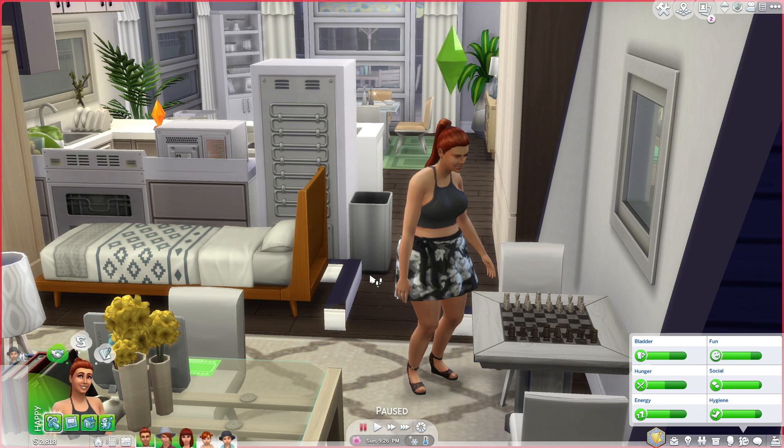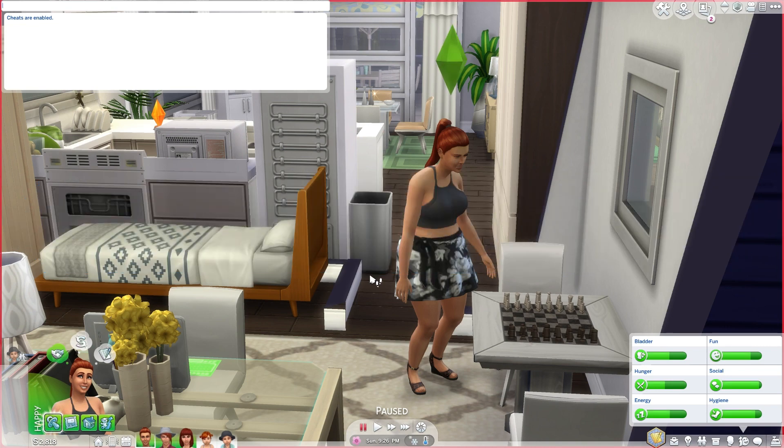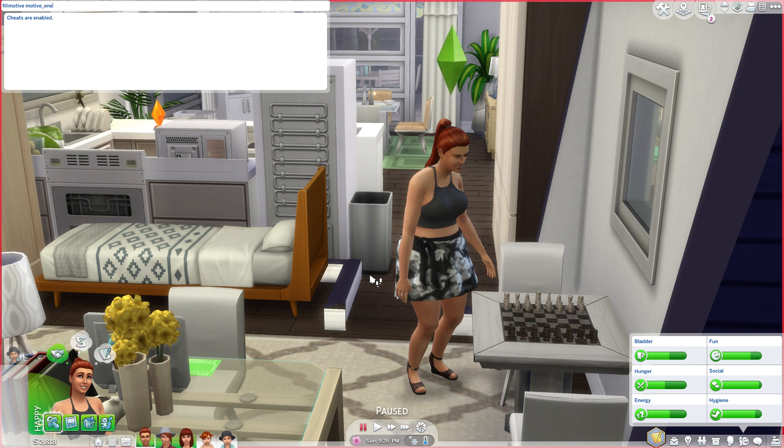First, we're going to cover how to fill a specific need. The first thing you need to do is hit Ctrl+Shift+C on your keyboard and type testingcheats true to make sure cheats are enabled. Then we are going to use the cheat: fill motive space motive underscore and then the name of whatever need you're trying to fill. So you could do energy, and if you hit enter, the energy for her just went up.